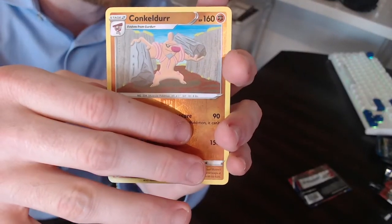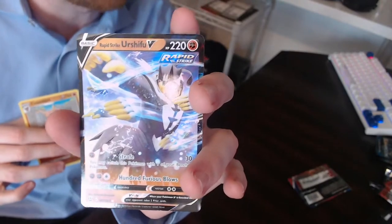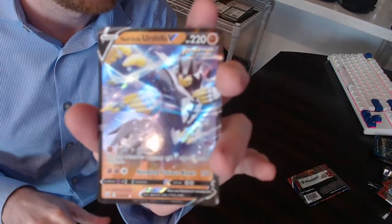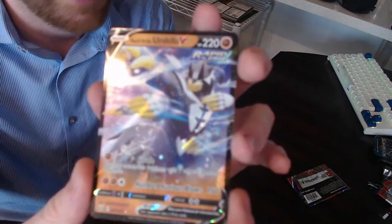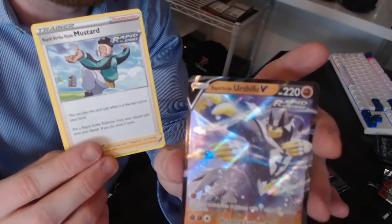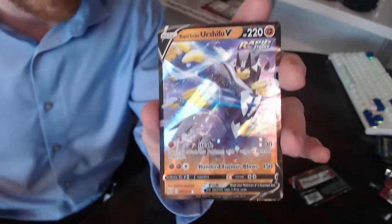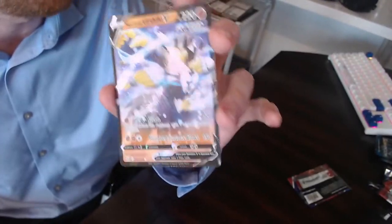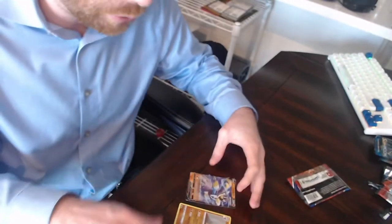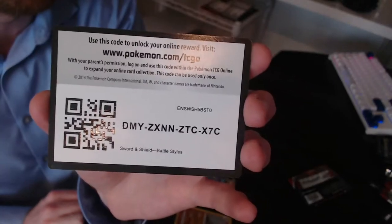The reverse Conkeldurr — a non-holo rare we got in the reverse. Let's see what we got in the last card of the last pack. We got a Rapid Strike Urshifu V — that is an awesome pull! Almost summoned in by the Rapid Strike Mustard from the same pack — he trained him just for this video. I already got this guy but I needed a second one for my master collection because of the way I'm laying it out I need doubles of all the V and VMAX, so I am super happy with that pull.